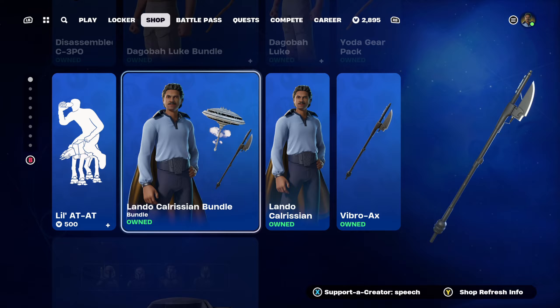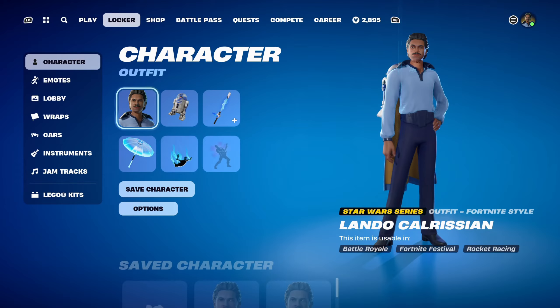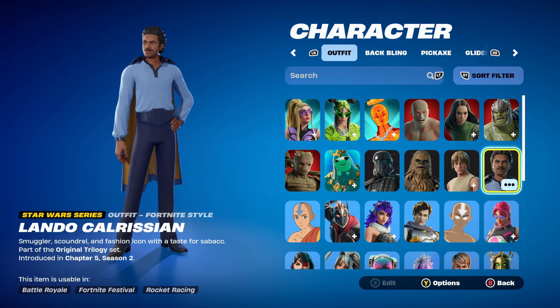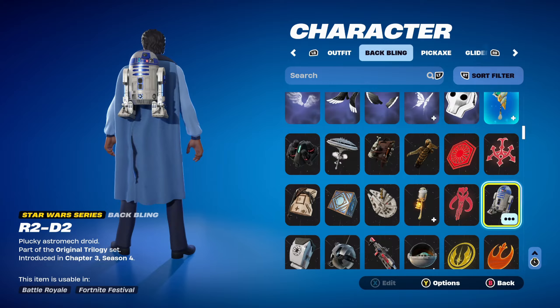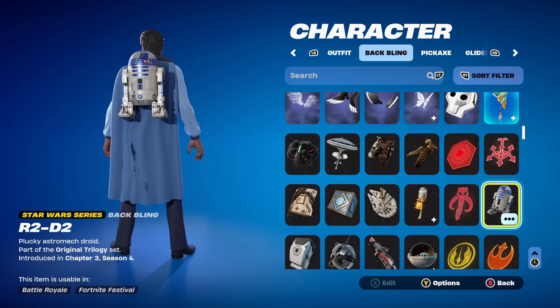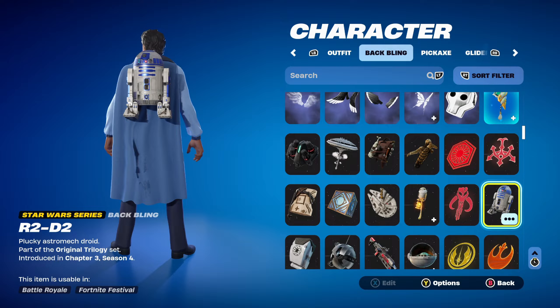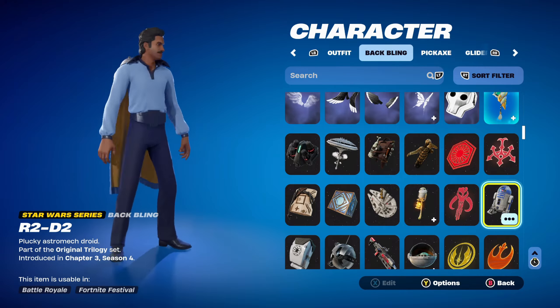If you do decide to use it, feel free to let me know so I can thank you personally. The Lando Calrissian skin's description is 'smuggler, scoundrel, and fashion icon with a taste for the finer things.' I decided to make 10 combos as usual. The first combo's backbling is the Star Wars series backbling R2-D2, part of the Original Trilogy set introduced in Chapter 3 Season 4.